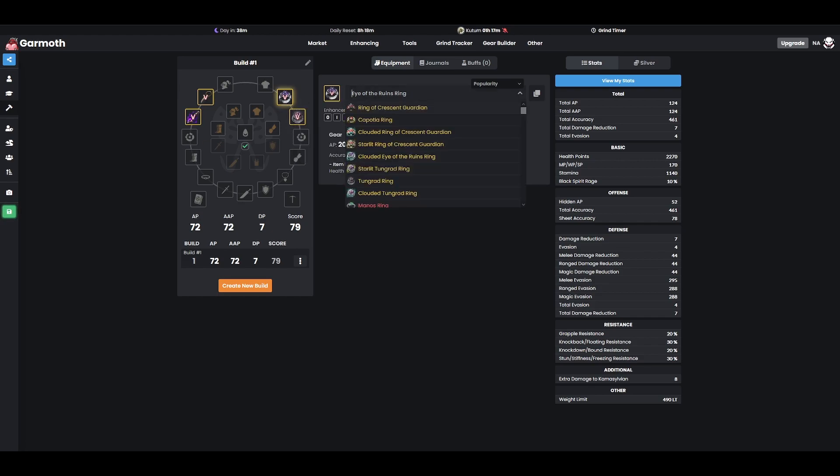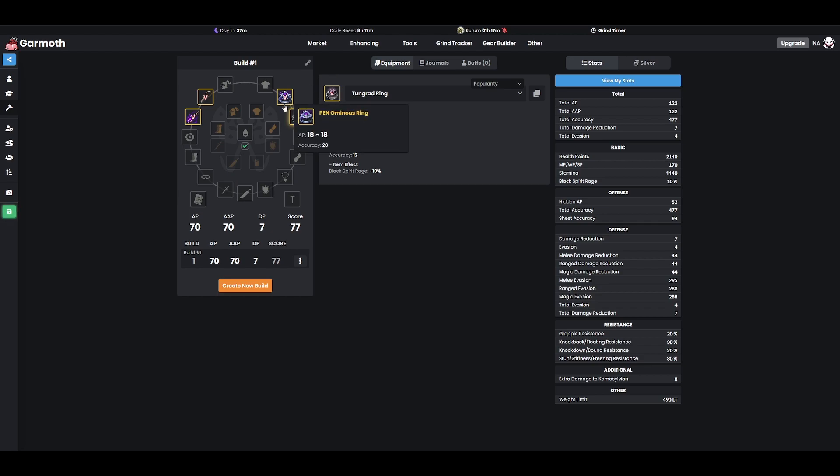If you want to get accuracy from your rings, the accuracy ring of choice is going to be Ominous. Very similarly to that Dawn Earring, you're going to notice that on accuracy accessories, the AP is a little bit lower because that's what you sacrifice for the extra accuracy. While the normal accessories will give 12 accuracy, Ominous gives a massive 28, although you do not get any additional substats. So this would be your accuracy ring if you chose to go that way. Most builds I personally make use Eye of the Ruins — but these are your three options: Tungrad for most AP, Eye of the Ruins for decent AP with good health, and Ominous if you want to go the accuracy route.